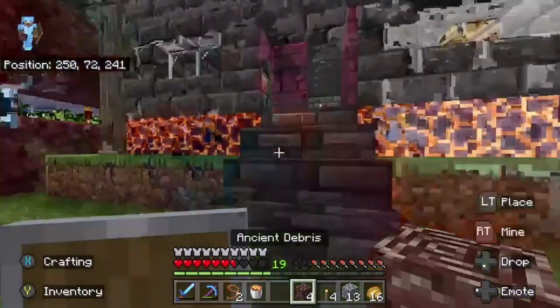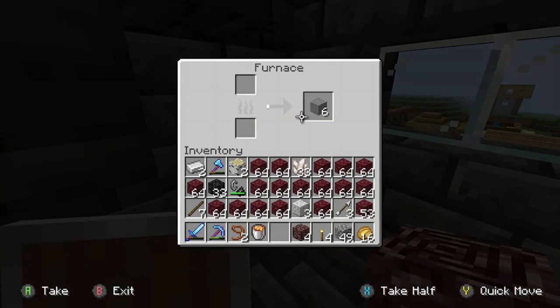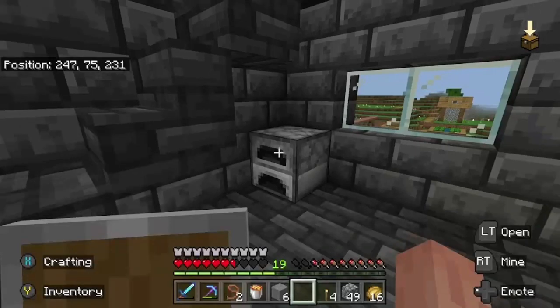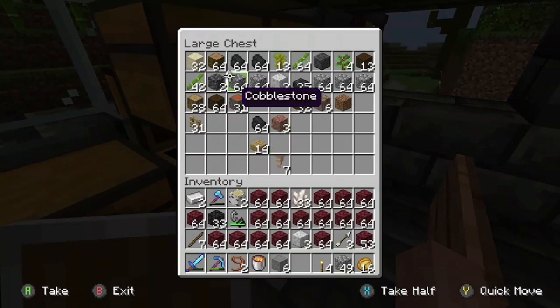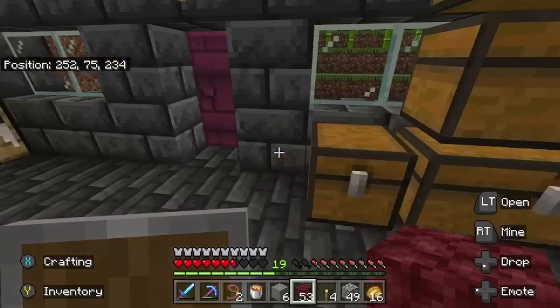What we have planned for this episode is to get more netherite. I have been mining netherite off screen — I've got 4 pieces, that's enough for 1 piece of netherite ingot. So let's go back into that mining. I've got a better way of mining this stuff and I decided to use my iron pick for the instant mining. I'm just going to take some resources into the nether and then start mining.